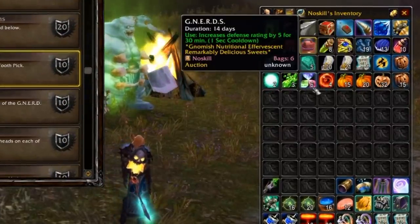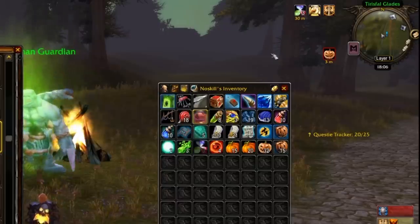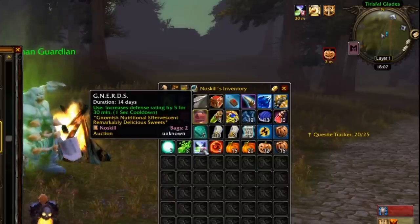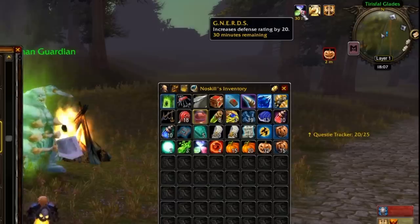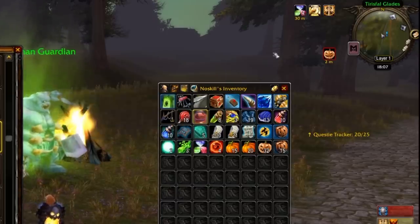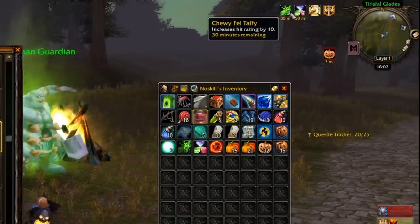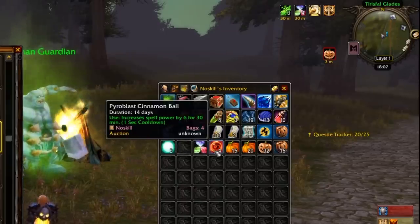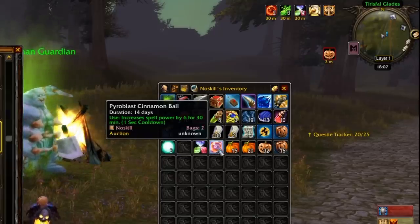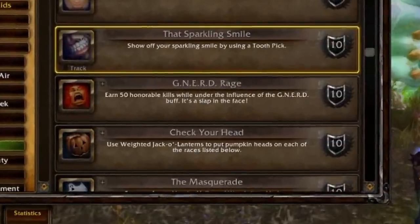When getting your treats, bear in mind that Nerds is something you want to keep hold of — it increases defense rating and actually stacks multiple times. When you look at it and see five defense you'll think it's rubbish, but it's actually 20 defense, which isn't bad. The same applies for all of these: they all stack four times. It's a nice easy way to get some hit rating, defense, and spell power with items like Pyroblast Cinnamon Roll. So keep hold of these.